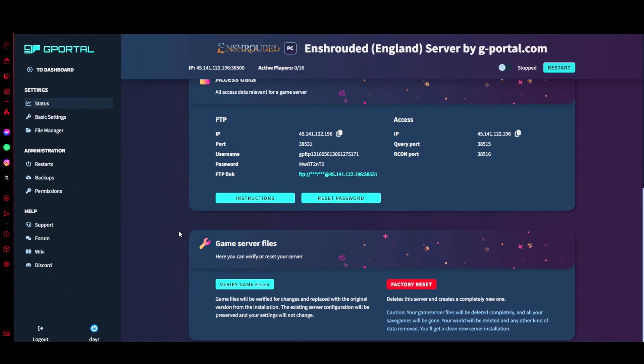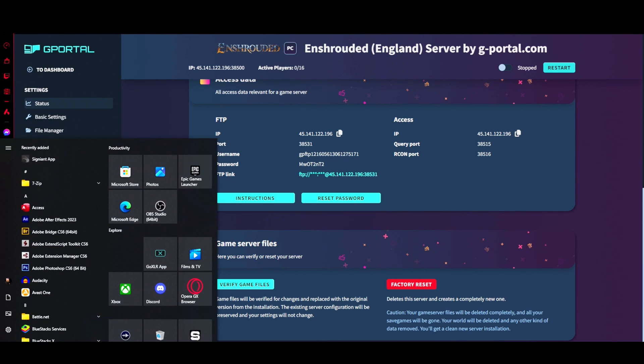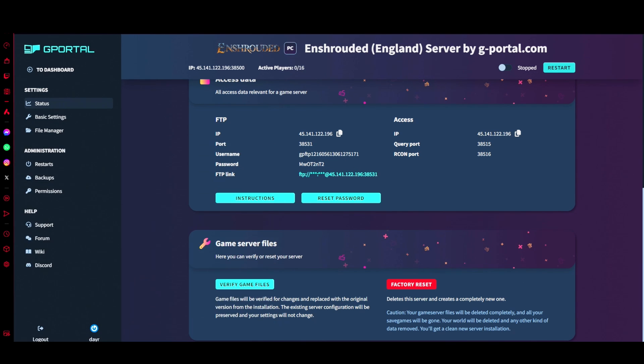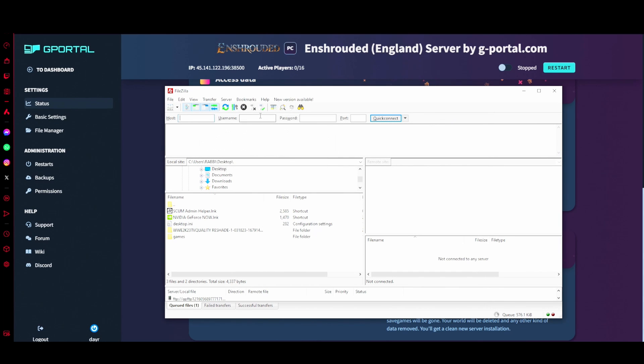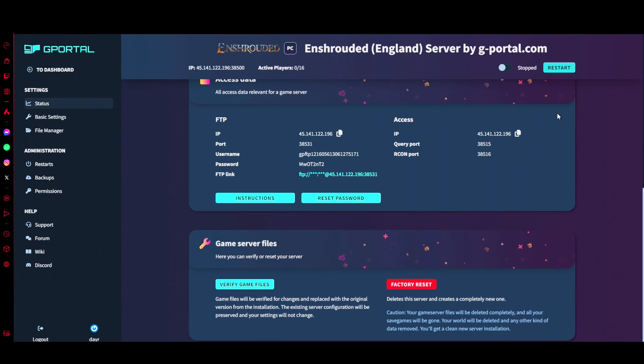If you're doing it via FTP, go to your status page, scroll down to get your FTP settings, and open them up in something like FileZilla. Enter your hostname, password, and port, then hit Quick Connect. Follow the same steps and drag and drop the files in there.